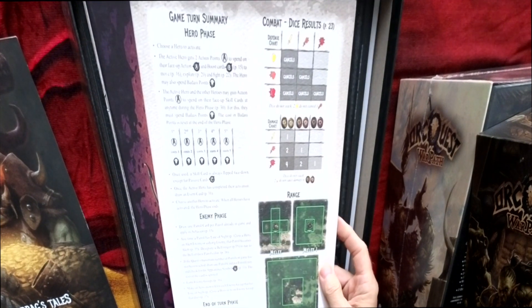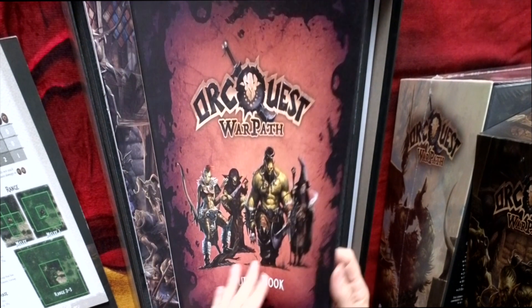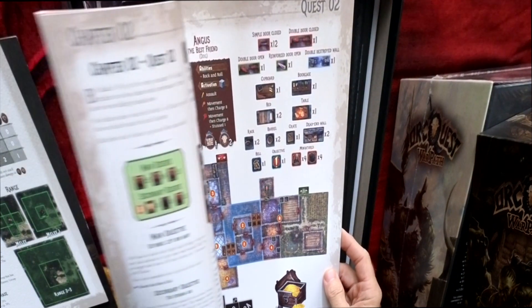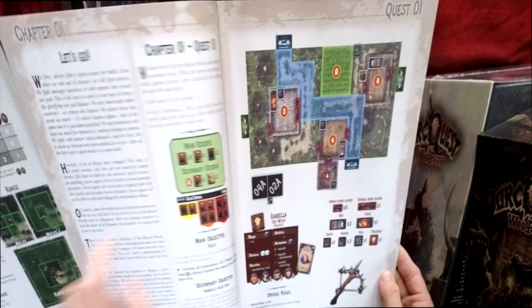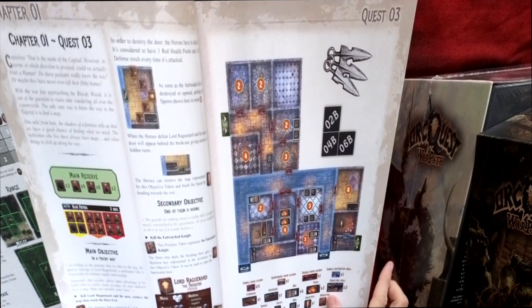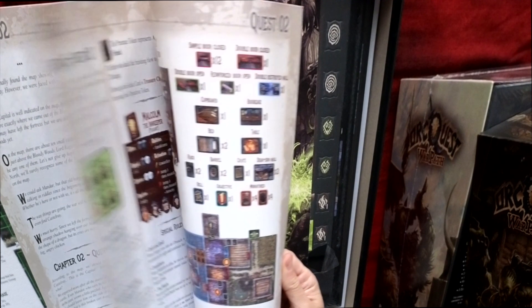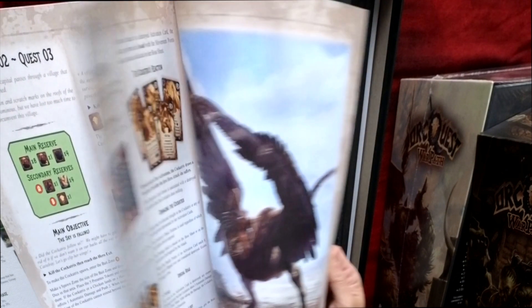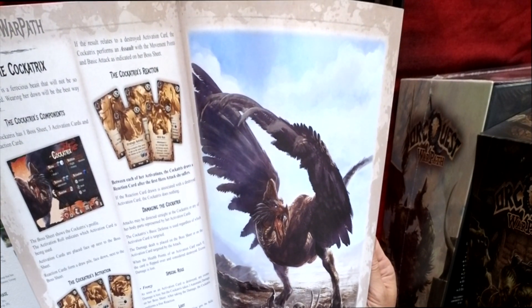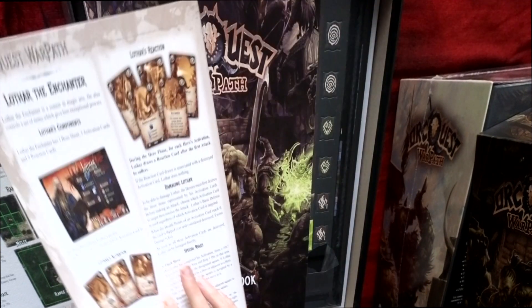We've got a rules reference, and here's another quest book. So we have chapters: chapter two quest two, chapter two quest three, chapter three quest three, and then a final quest. And then we have the actual rule book.